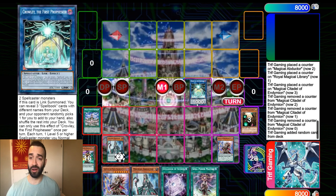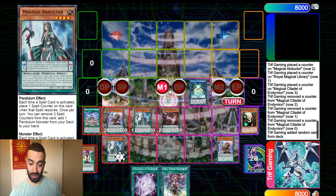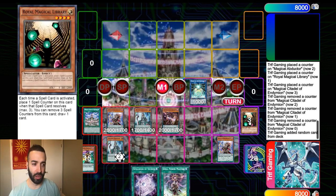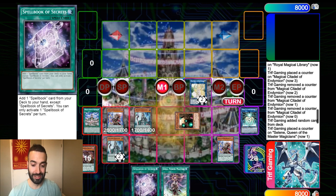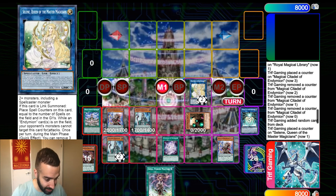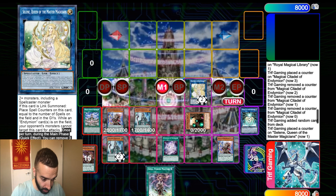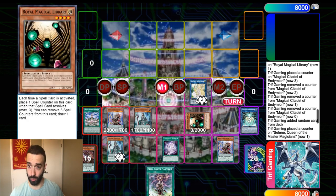You're probably thinking, 'Yo Tripp, it's cool — you drew three cards off Royal Magical Library, but it's not that broken.' I'm not done yet. You're about to witness something crazy. So now we're going to go into Selene. Selene Special Summons the Royal Magical Library. If you read Selene, it says: once per turn during the main phase, you can remove three spell counters to Special Summon a Spell Caster Monster — not a Pendulum Monster. So we Special Summon Royal Magical Library.